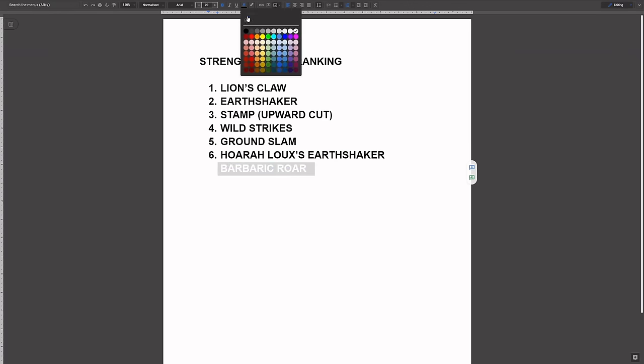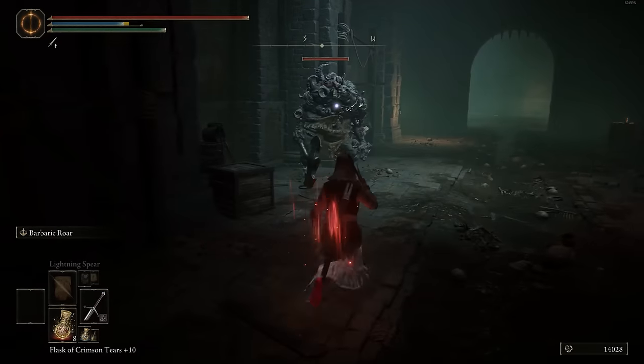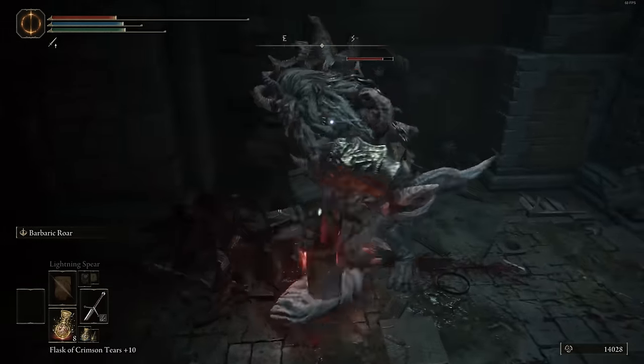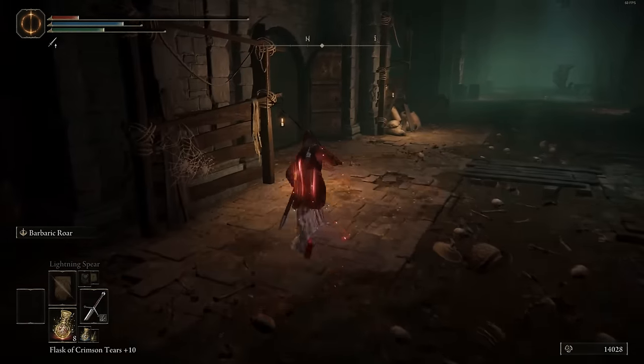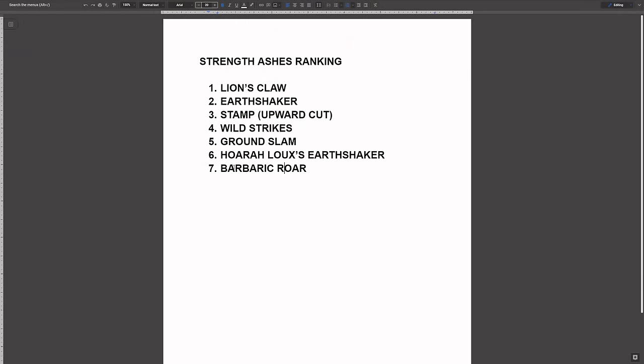Number seven: Barbaric Roar. I think this one is the best of the roars because the added moveset you get is really good — there are a bunch of different hits you can chain together. This could easily be number one on anybody's list and I wouldn't be mad. The amount of stagger damage you can do with its heavy attacks for those 30 seconds while doing more damage is really good. It doesn't consume much FP, and you just keep spamming the weapon, staggering and poise-breaking a lot of enemies, which is really solid.